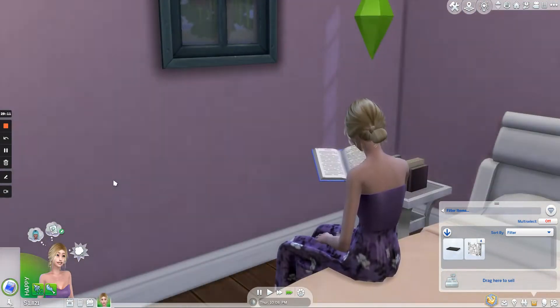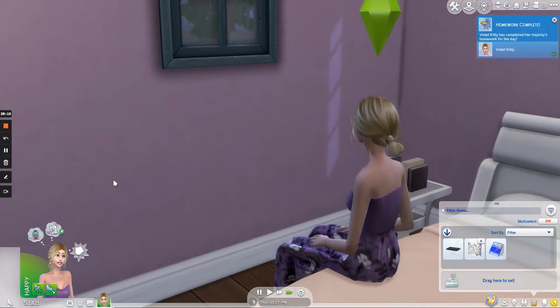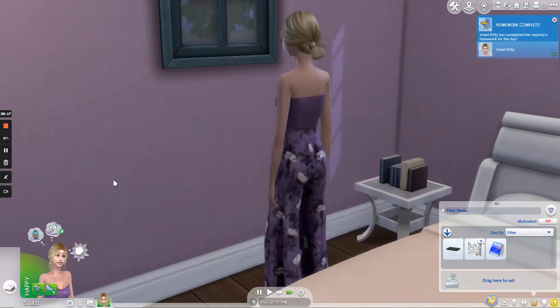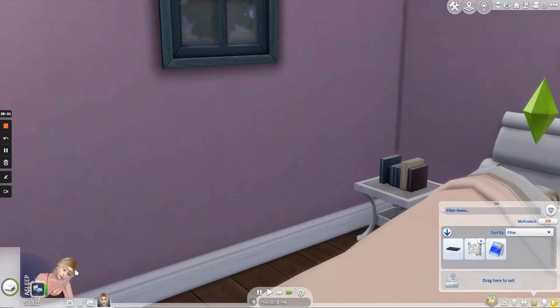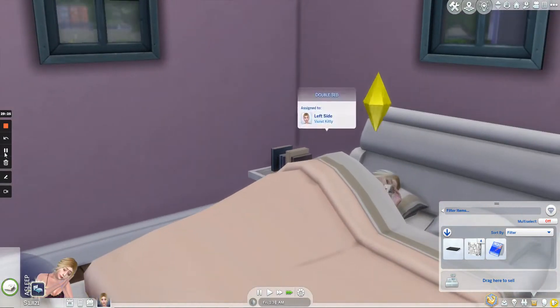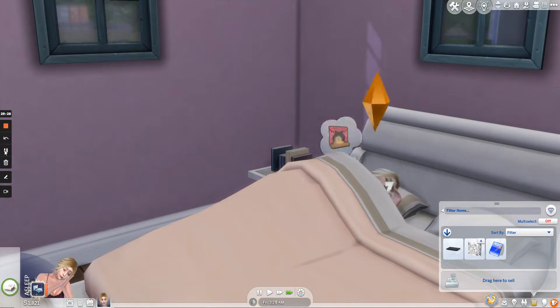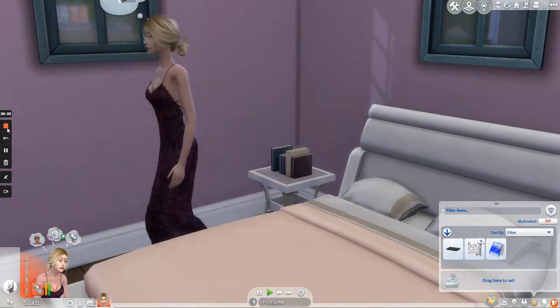So basically, lather, rinse, repeat. Just to remind you: focus on their needs, focus on skills, focus on work — in her case, school — focus on relationships, and just get out of the house. And that's five tips for living the single life in The Sims 4. That's all I have to say. I will see you soon in the pixelated world. VK out.